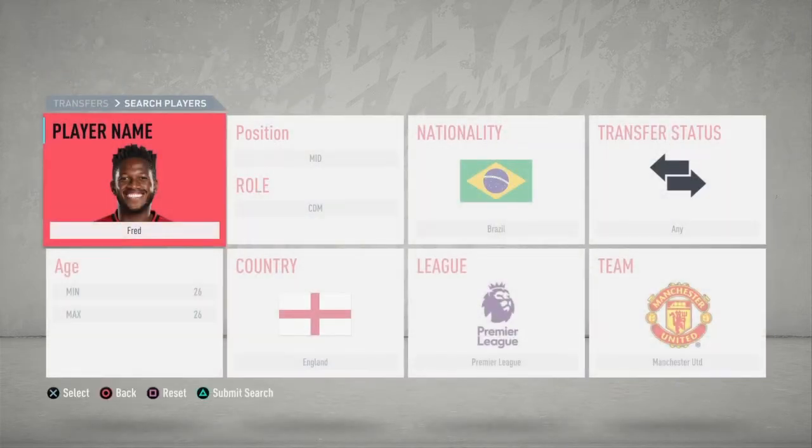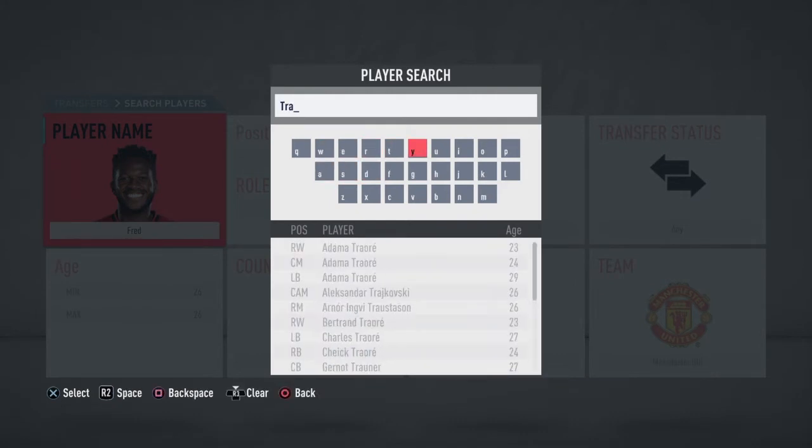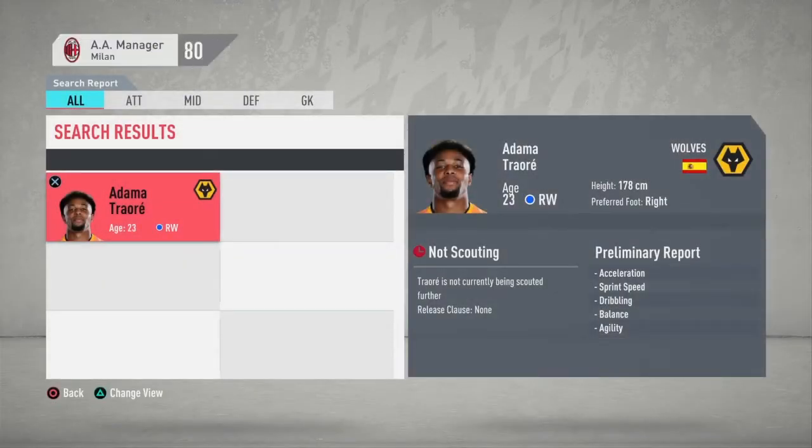For the right winger or left winger, I prefer Adama Traore — he's a great, strong, and very fast player you can depend on in the 4-2-3-1 tactic. He'll cost you between 20 and 30 million. So these three players will cost around 70 million this season in total, which is doable with AC Milan since you have around 70 million available.